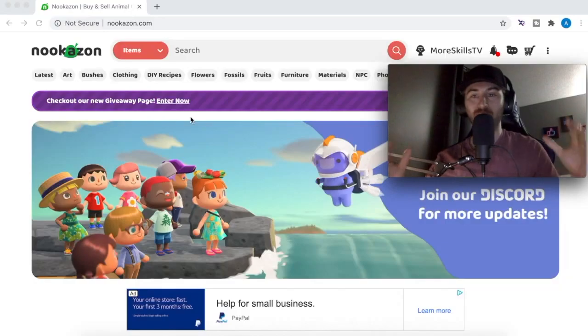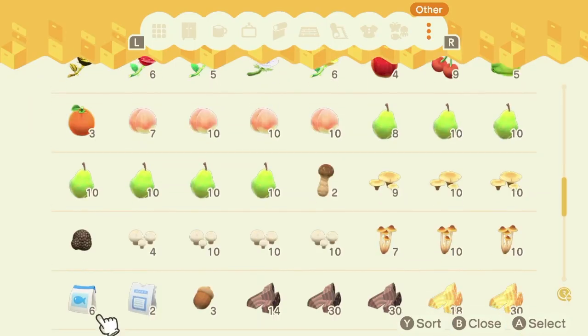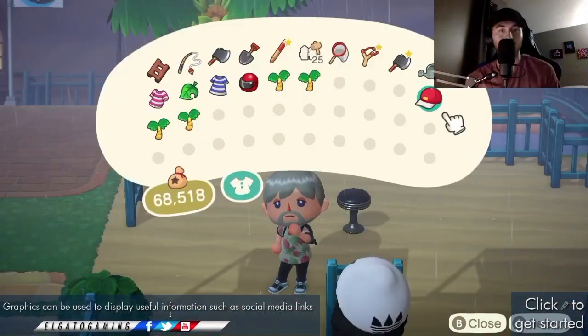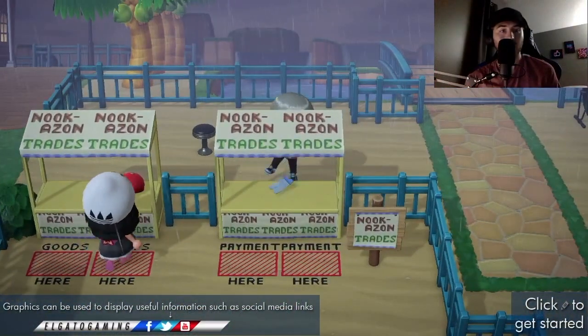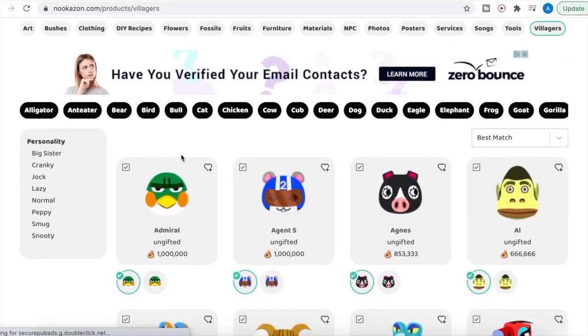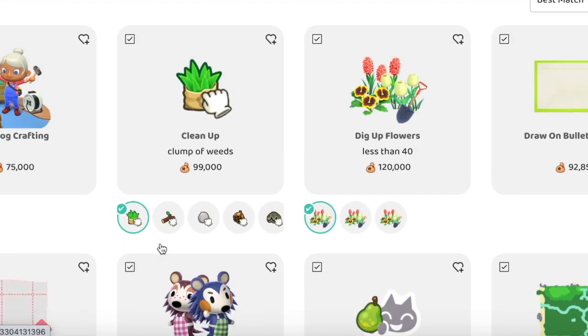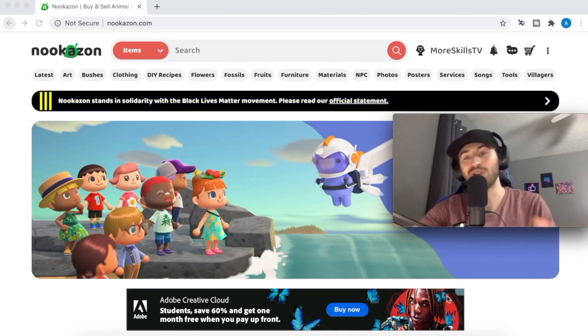Number nine: Nookazon. Nookazon is basically the Amazon of Animal Crossing. You can sell any kind of Animal Crossing item on here — clean out your storage and sell or trade items you aren't using for up to 10 or even 20 times more bells than you'd get at Nook's Cranny. You can also sell unwanted villagers and offer services like weed cleanup. I have a couple of videos about Nookazon on my channel that go into more detail.